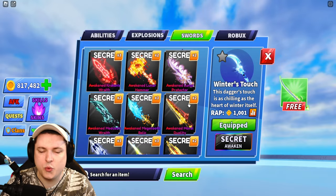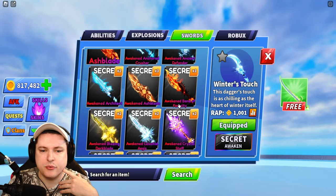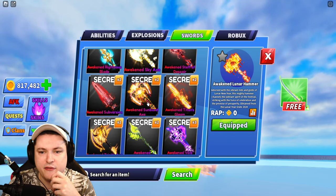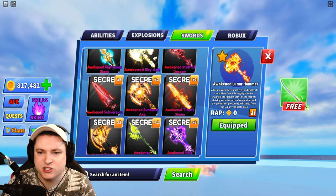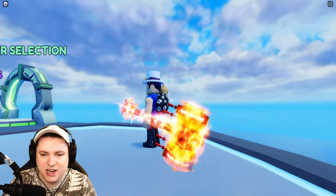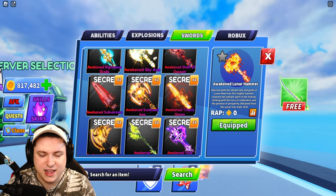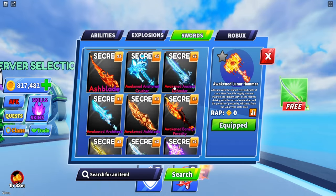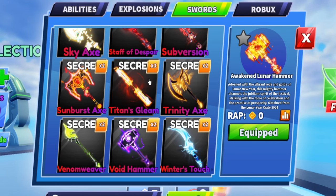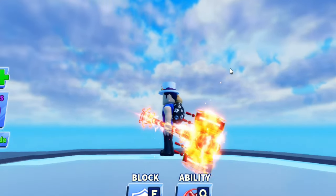Okay, that was all the secret weapons inside of the game — all their normal and all their Awakened versions. Which one is my favorite? I would say I probably go for the Awakened Lunar Hammer — it's probably my favorite one of the lot. I do like the staffs as well, but just how cool this weapon looks on your hip. If this thing would be two times the size, you can imagine how crazy it would be. Comment down below what was your favorite secret weapon inside of Blade Ball — your favorite non-Awakened and your favorite Awakened. For me it is the Awakened Lunar Hammer.